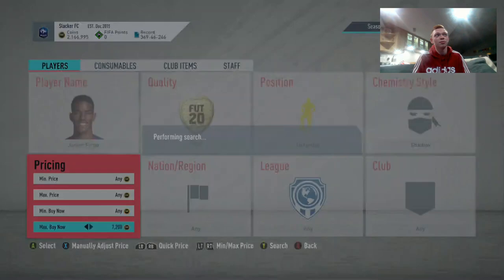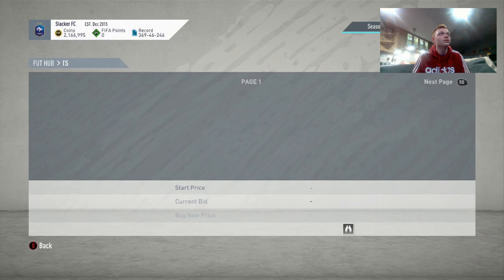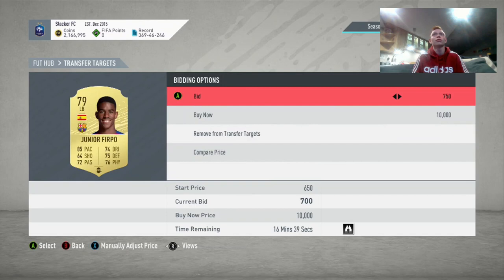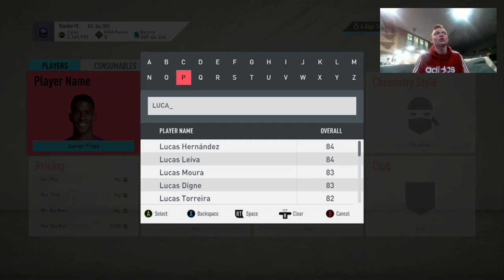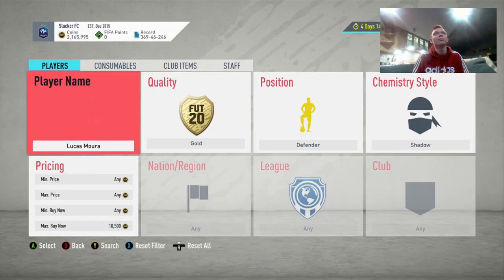Jr. Firpo with a shadow — there's one for 9.5K, one for 10K, and those are the cheapest. I don't see him selling for that much. Someone bought that Joe Gomez for 6K with a shadow — as you can see, they are selling pretty quickly with the chemistry styles on them. We're going to throw a 1,000 coin bid on Firpo. If the cheapest was 9.5K, I'd say he'd probably sell around 6,000 coins. Lucas Mora with a hunter is a more expensive card — he could be a nice one for us, but he already had a 4,000 coin bid on him. We're going to check his price — 7.3K there for him, so we'd be able to sell him for 7K. We'd be willing to throw down 4.5K on him.